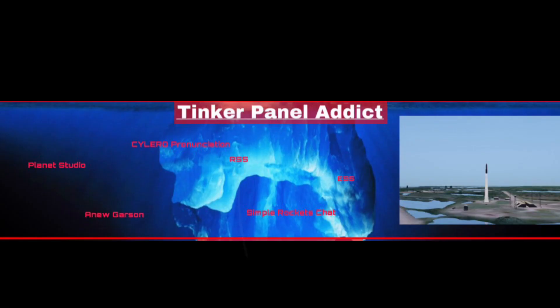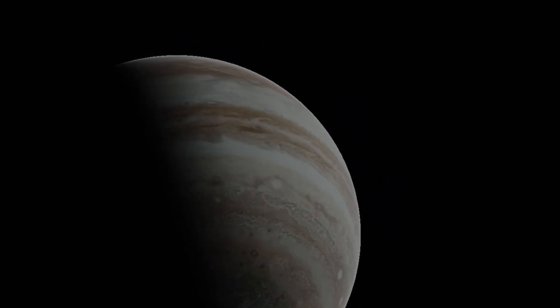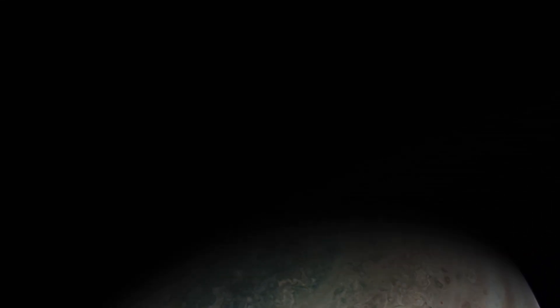RSS, otherwise known as Realistic Solar System, is a realistic recreation of our solar system. Unlike Juno, the planets are much harder to take off from with a rocket, and the planets have amazing textures. RSS was made by HiPatch and you can find it on the SimpleRockets 2 website.